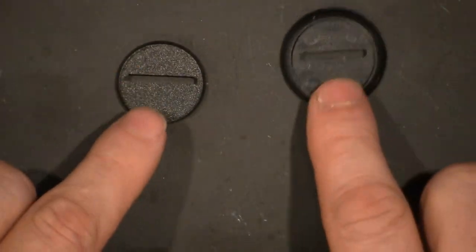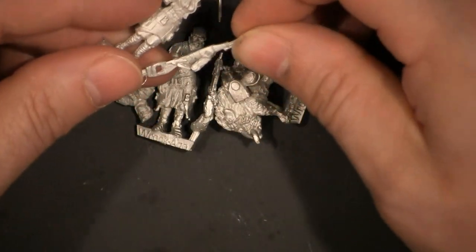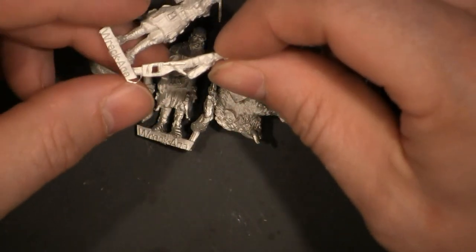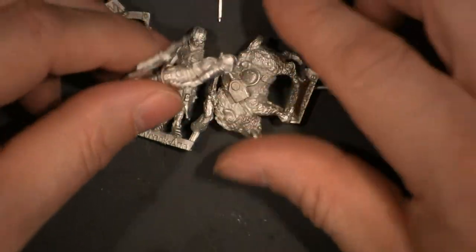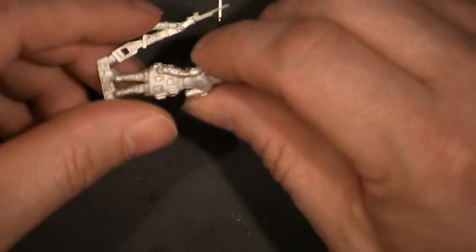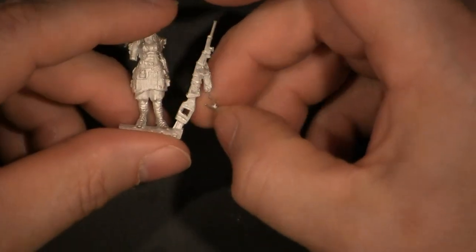I'm not entirely sure why every model comes with two bases yet — I haven't seen any of the rules. Wreck Age is a tabletop miniatures game, and it is also going to be a role playing game. If you like these models and want to learn more about their games and be part of their community, you can go to wreck-age.net or just do a Google search.